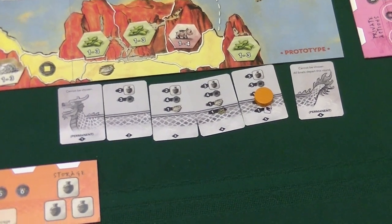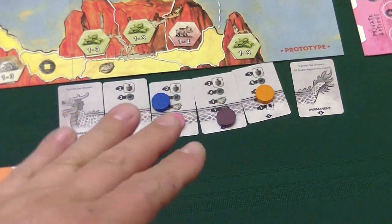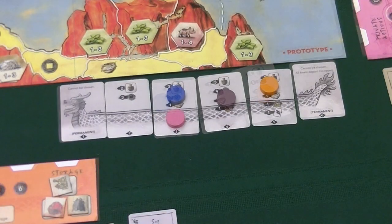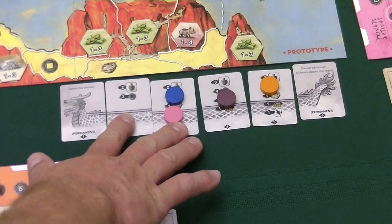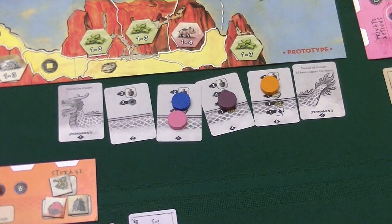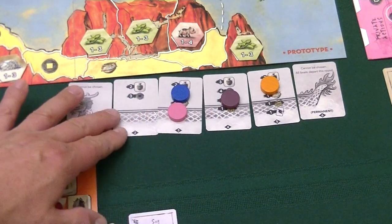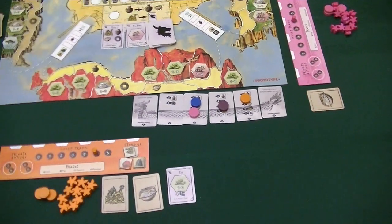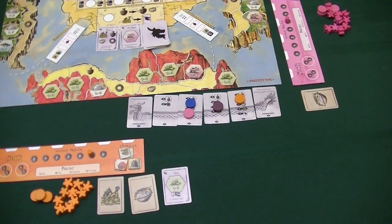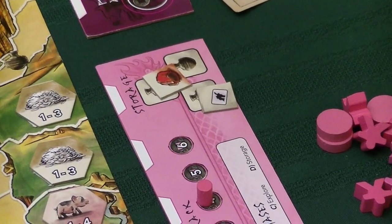The game normally lasts six rounds; for a shorter game you play four rounds, removing two bidding cards and using cards 1, 4, 5, and 6. The longer game gives better results in seeing how the game fully reveals itself. The blue and pink players each start off with one food and four money, and each have two randomly drawn resources.